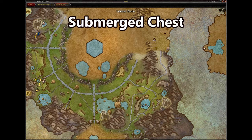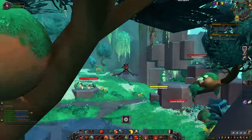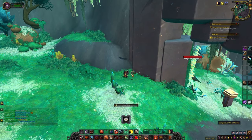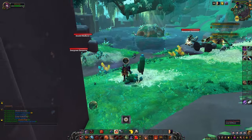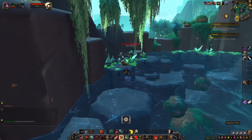The submerged chest is an easy one to obtain. You need to find the dangerous orb of power, which seems to always spawn next to the path here. Carry it to the forgotten pump, which is next to the submerged chest — the chest will rise out of the water and you can collect your prize.